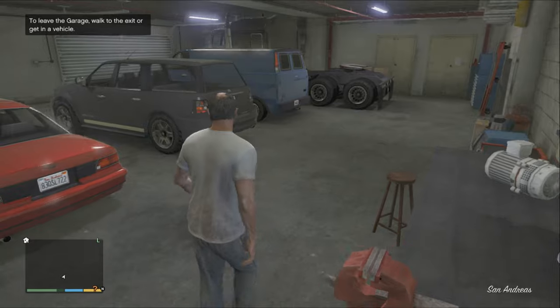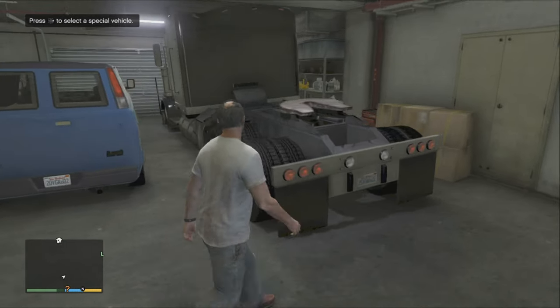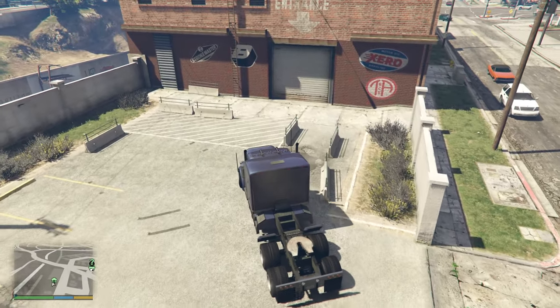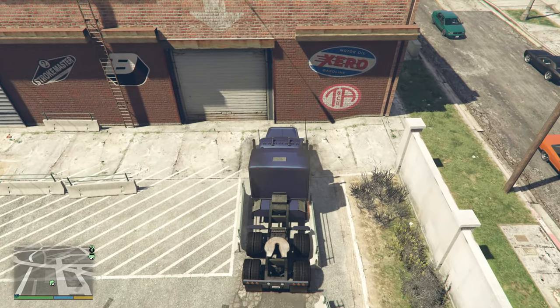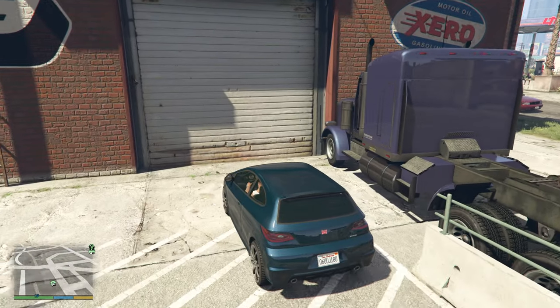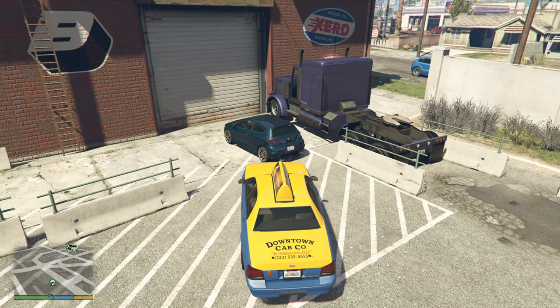With the addition of garage entry animations, Rockstar made storing trucks possible again — unintentionally of course. And that method is more complex than the old 1.0 method. For this trick, you need your big vehicle, a small vehicle which can enter the garage, and a taxi. Try to place your vehicles in the same way as shown here.